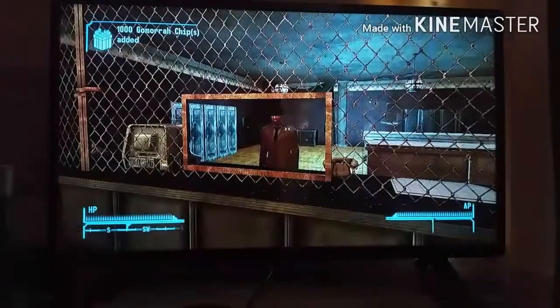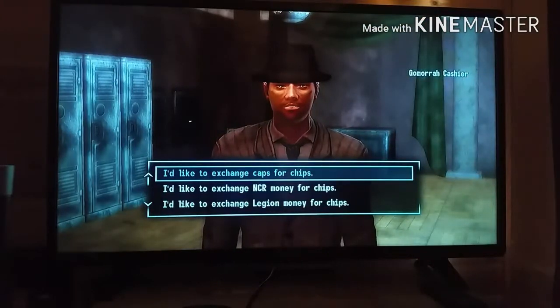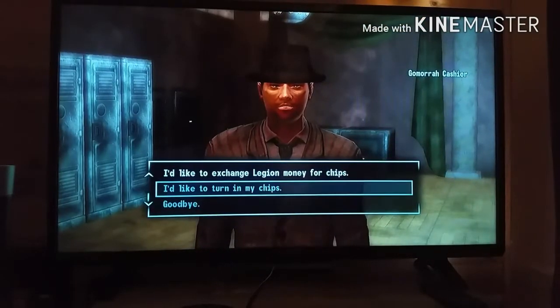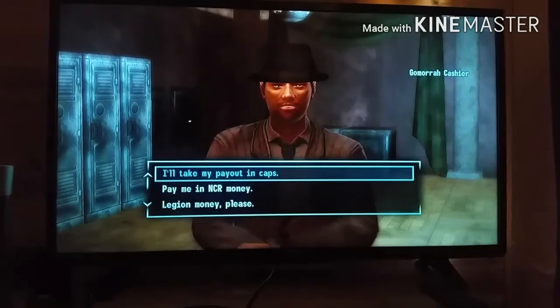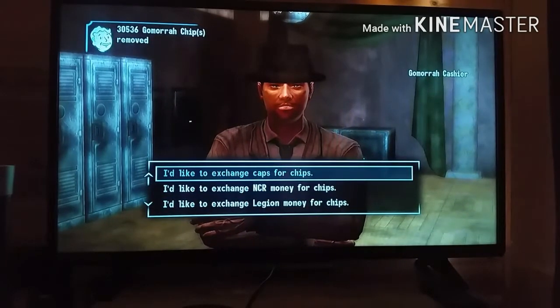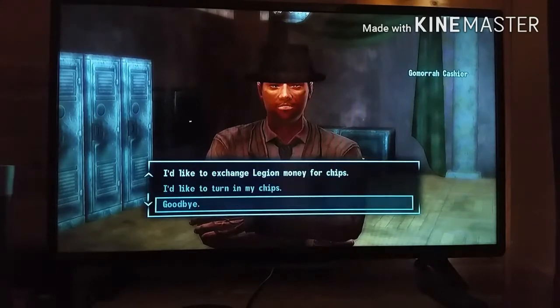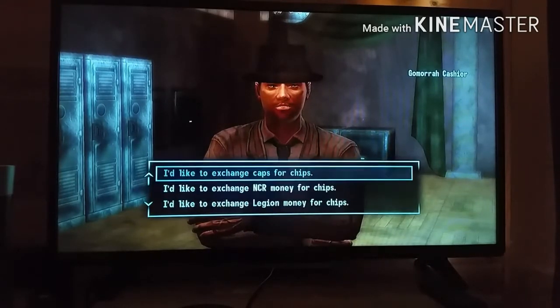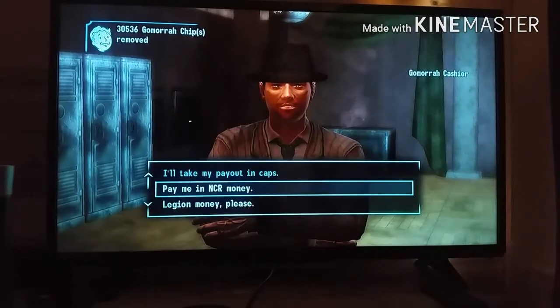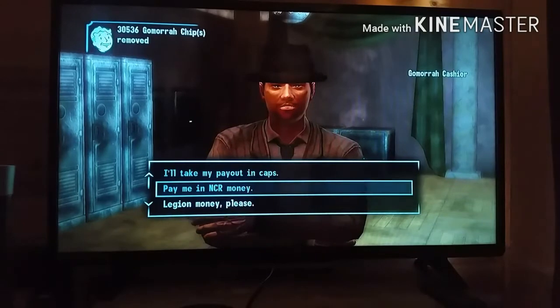You want to go ahead and go back to the cashier. Then you can go ahead and say 'I'd like to turn in my chips.' Go down to that and then say 'I'll take my payout in caps,' and as you can see, 30,536 more chips have been removed and bottle caps added. You can just keep on doing that as many times as you want for any type of payout. I can get NCR money — pretty much just any currency that he has in his options.